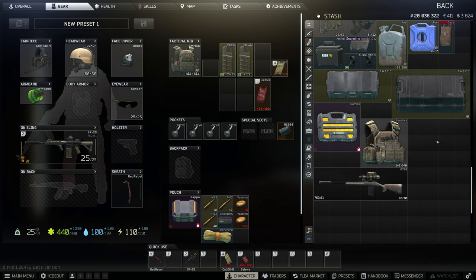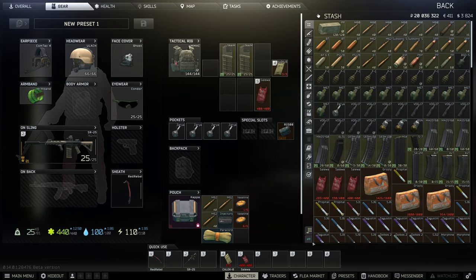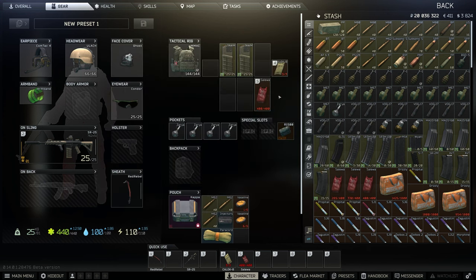Mainly because it is a running simulator if you do want to get them. I recommend an SJ6 if you're looking for Sanitar, unless you got patience. Shoreline is a large map and he spawns in like the Bermuda triangle of the map. It's a long run.